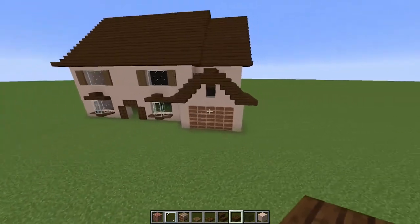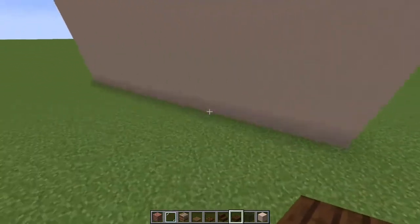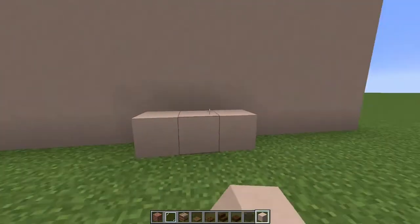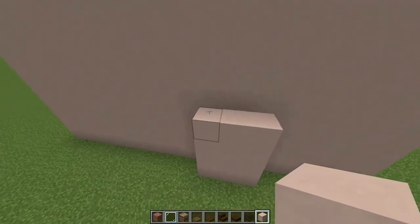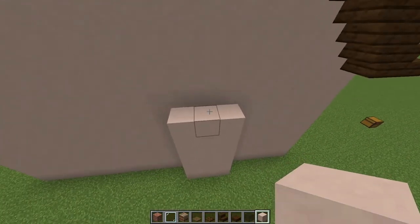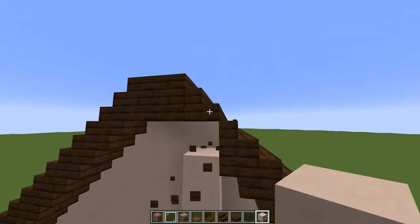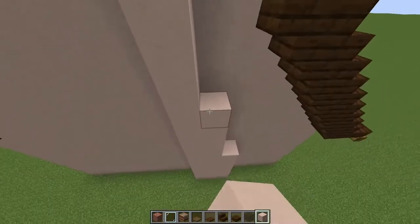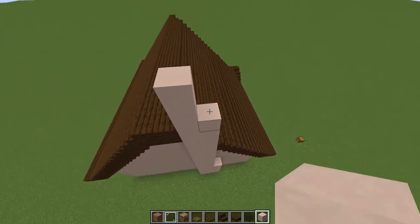Now we're going to want to build the chimney section. Come over to this side and grab yourself some terracotta. From here put 3 blocks, then build this up another 4 more times. Build this another 2 more times like that. Now just change it to 2 blocks high and feed it all the way up — you can break these blocks as you go up. Build it 3 more just like that, and again on this side just build it up. Break this block here and build the chimney up like so.